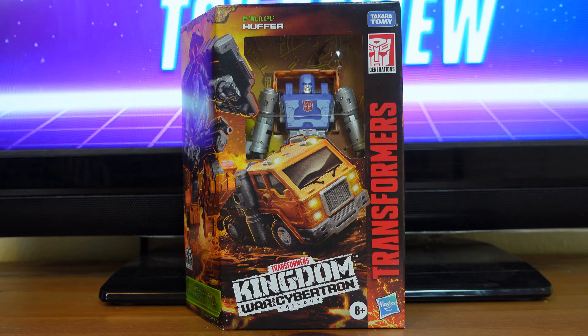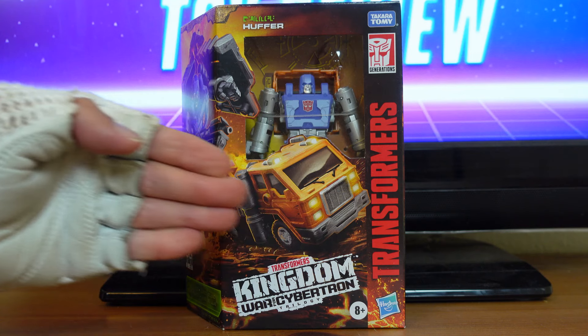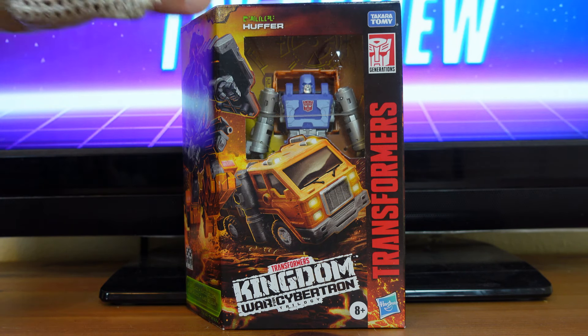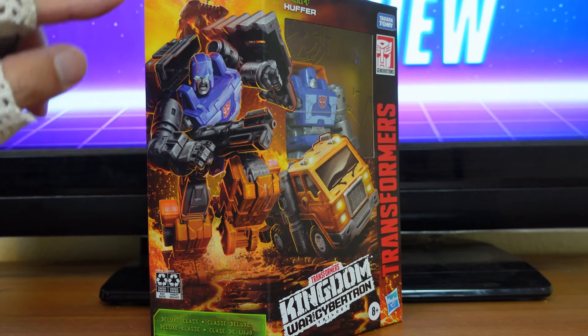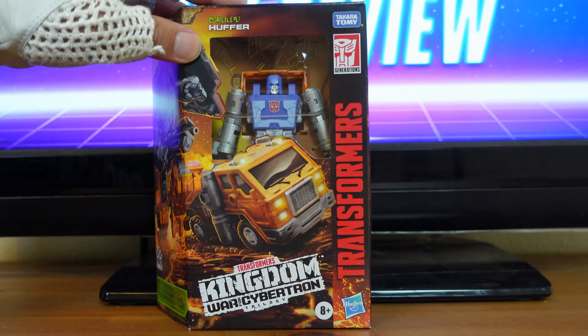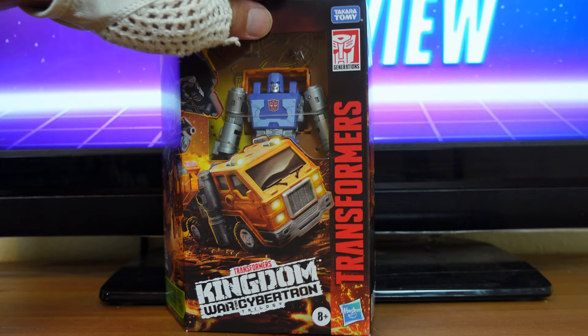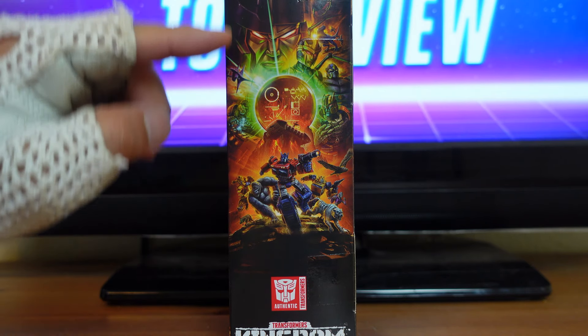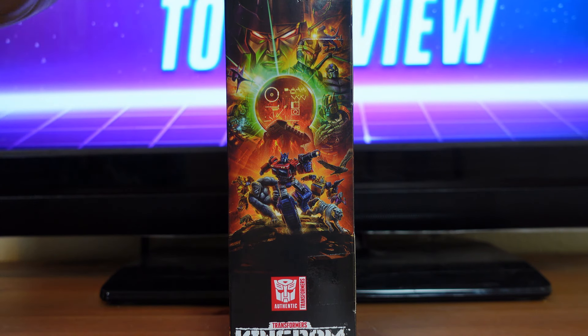Up front you have the typical display window showing you the action figure inside. Over here on the side you have a nice illustration of Huffer in his robot mode and in his truck mode. And over here on the other side you have a nice little illustration of the Kingdom Diorama.